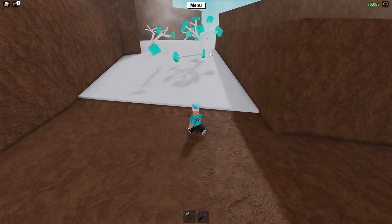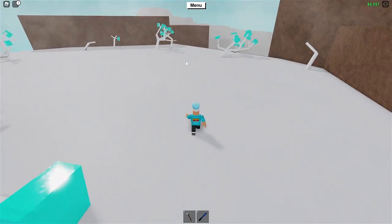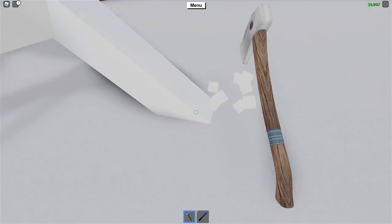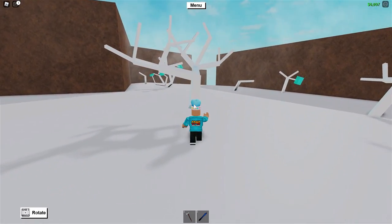Once you arrive at the top of this mountain, you will see all the frost wood that is located up here. What you want to do is chop yourself down some trees. I'm going to chop down this tree over here because it seems like it has a lot of limbs, and you just want to cut it down. Once you've cut down your tree, you want to pick it up and go all the way over to the edge over here.